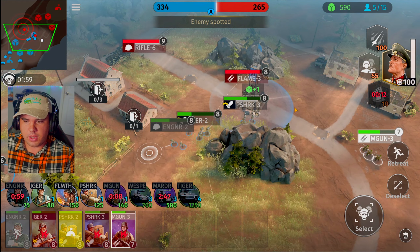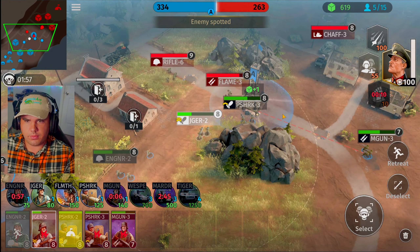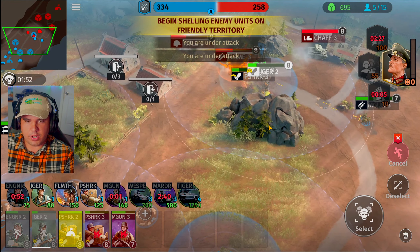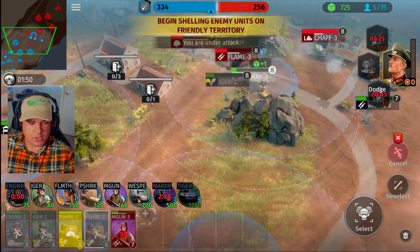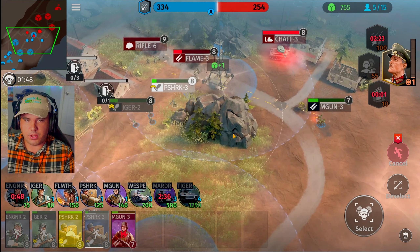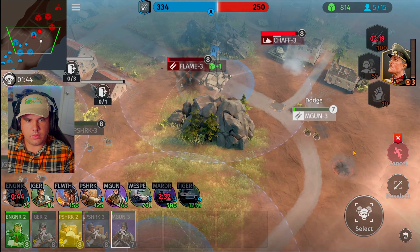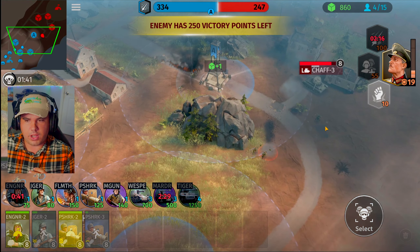Bazooka unit moves across the battlefield. Year squad, get on this flamethrower unit — activate strength boost. Machine gun, get on the mortar tank — wipe out the scout. We do need an engineer on standby. Mortar tank's going to wipe them out. We know for a fact he's got a guy over here but we should be able to push him out.